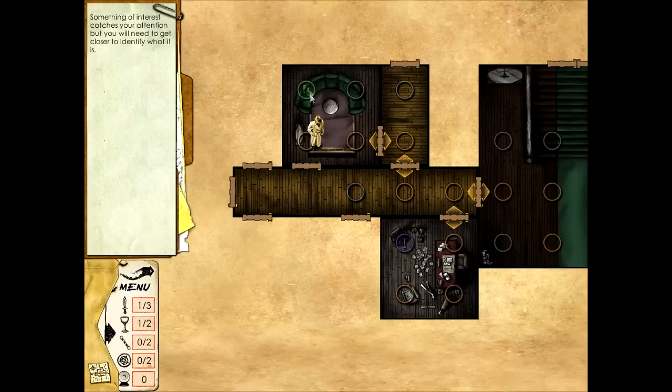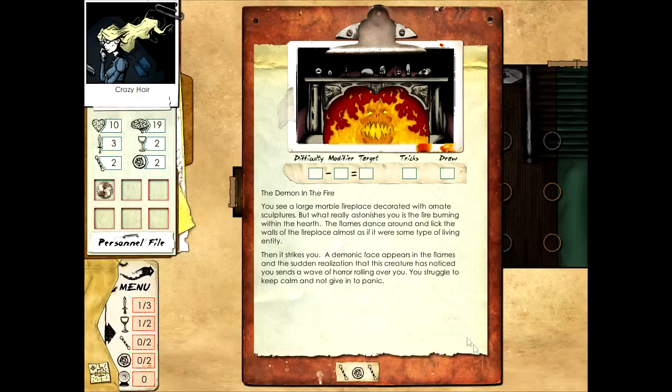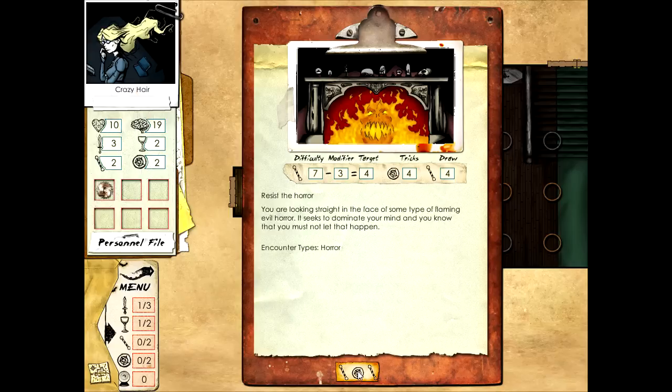Let's explore the room further. Hello - I haven't seen this one before. The demon in the fire! You see a large marble fireplace decorated with ornate sculptures, and the fire burning within is almost as if it's a living entity. A demonic face appears in the flames and the sudden realization that the creature has noticed you sends a wave of horror rolling over you. You struggle to keep calm and not give in to panic.